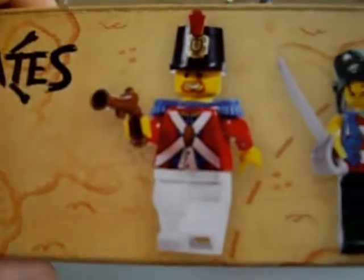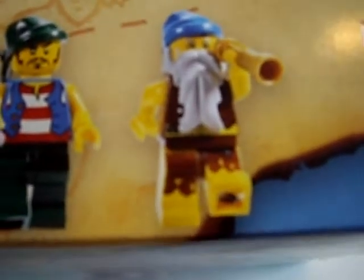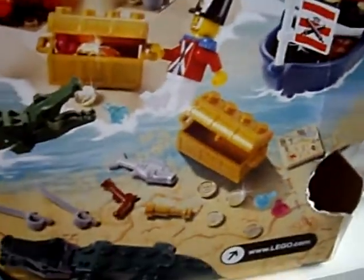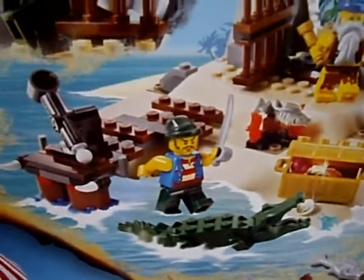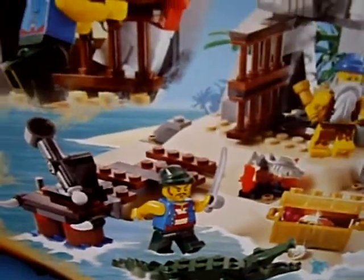It comes with 3 minifigures: a soldier, a pirate, and a castaway old man. The back shows you the features and some of the small little things you can get with it. It's got some advertising for Brickbeard's Bounty, which is a really large ship. It cost me £15 off the official LEGO website.